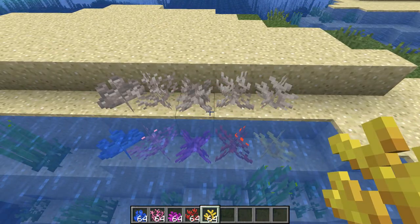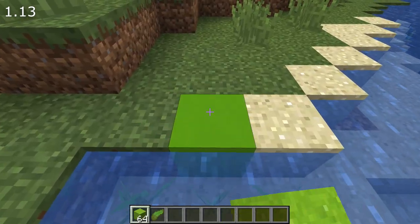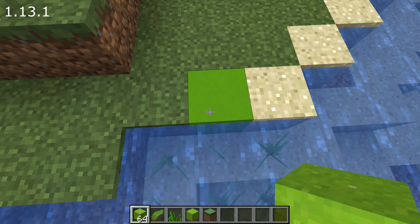If it is not adjacent to water, it will die and turn into a new block type — dead coral — of all 5 types. A number of fixes have also been done to the new waterlogged block system that was introduced in Minecraft 1.13. Here are some of the most important ones.